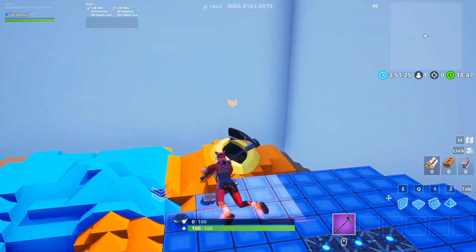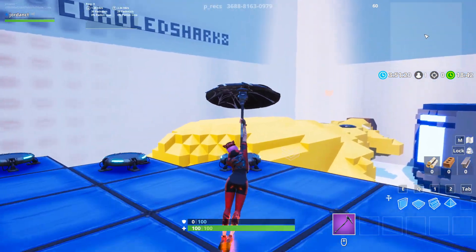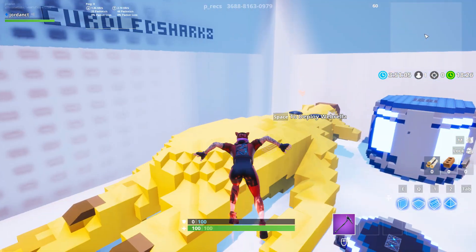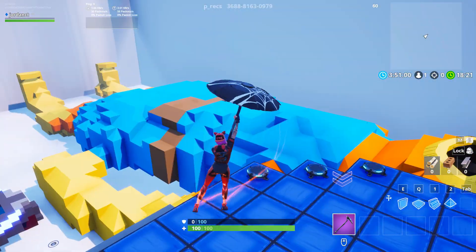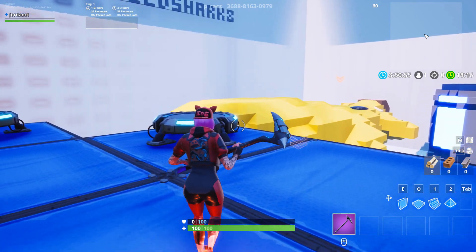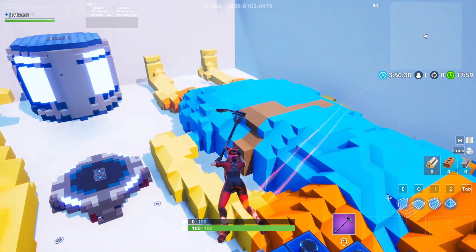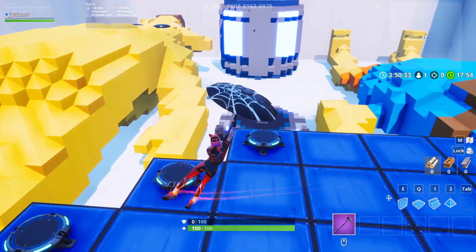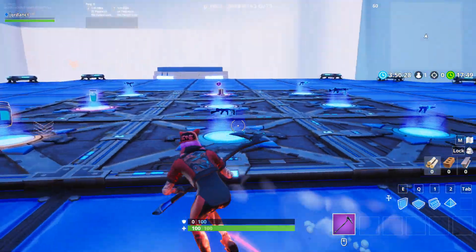Welcome to Colossal Combat. We have a huge fish stick skin and a huge banana skin — this is just ridiculous. Basically this is a defend-your-base type of game mode. Each skin, the fish stick and the banana, has a giant tomato heart that each team has to defend. Whichever team destroys the enemy's heart first wins. There are so many different weapons and items to choose from.